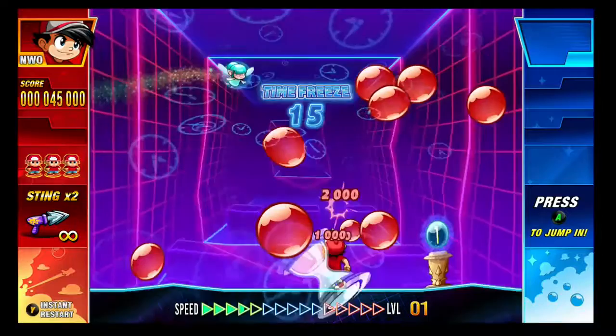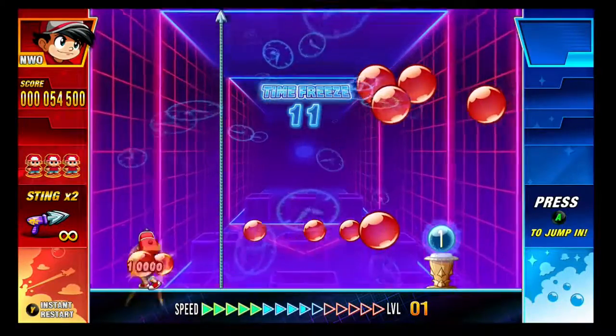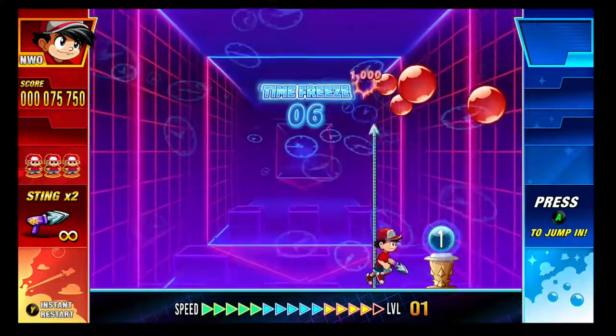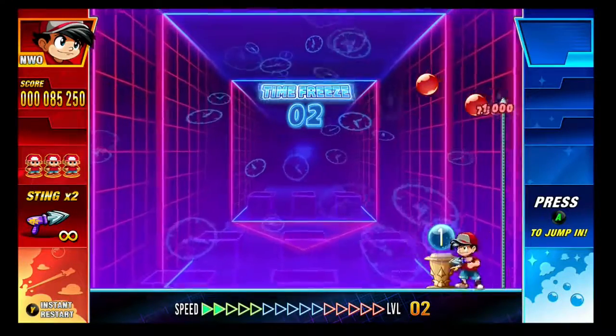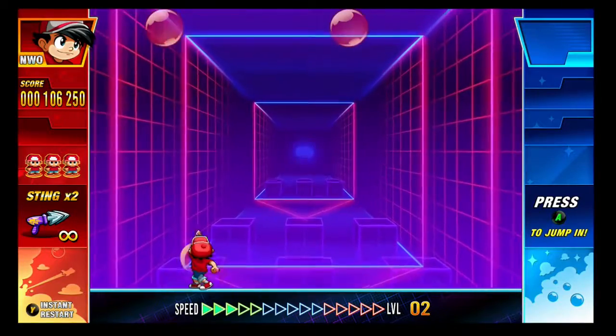The secret to getting this achievement is that you don't want to pop the first star bubble that comes. You want to clear everything as fast as you can. Once that first star bubble comes, let it live. You're going to use that to clear all the garbage until the second star bubble shows up. Pop the first one, then pop the second one in quick succession, and you've got it.